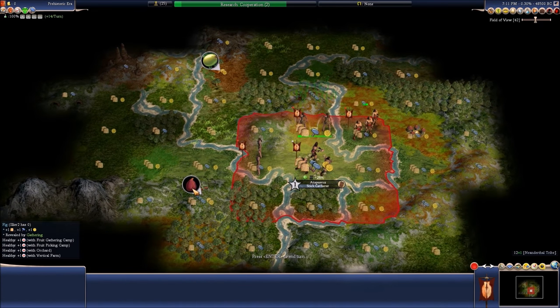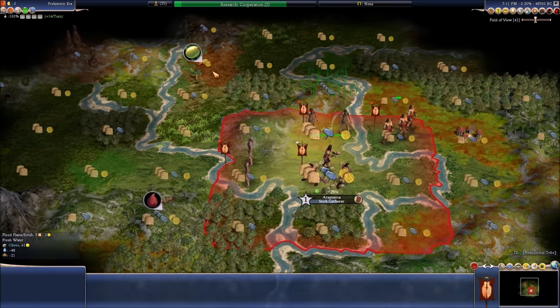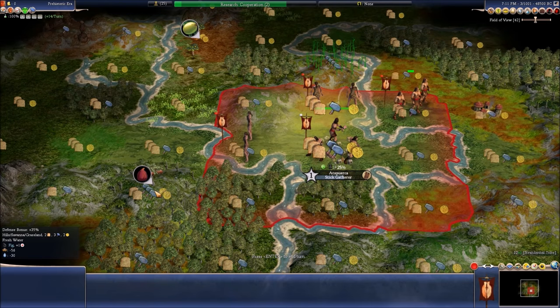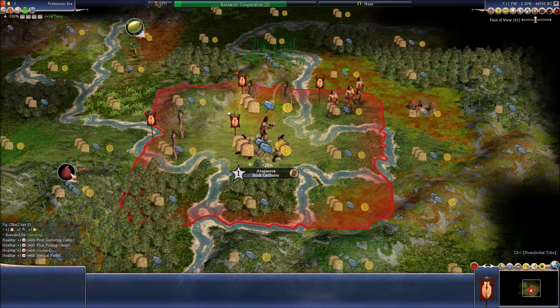Let me show resources. I am near figs and olives. I'm not going to be able to work that tile, but I'm going to be able to do this one. It gives me plus one in everything and also helps with health. This one helps with happiness. I actually want figs more — who doesn't like figs? If you hate figs, you're stupid.